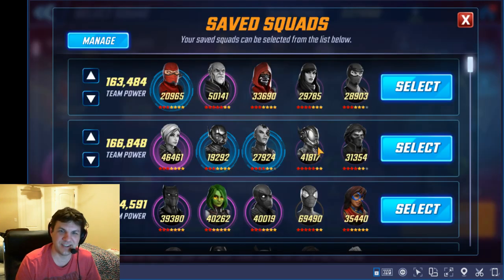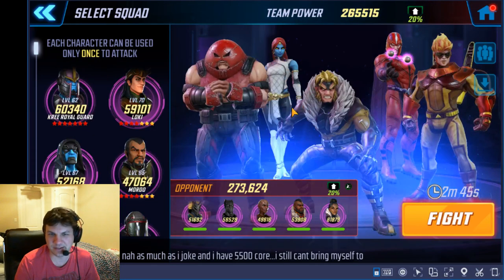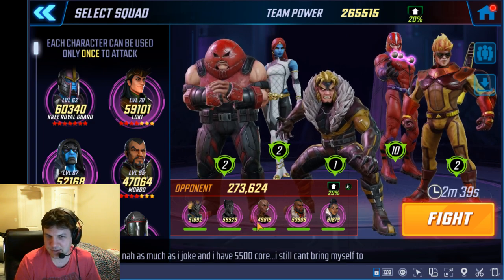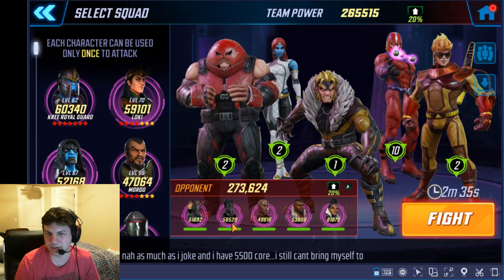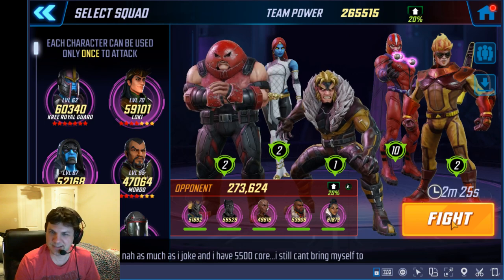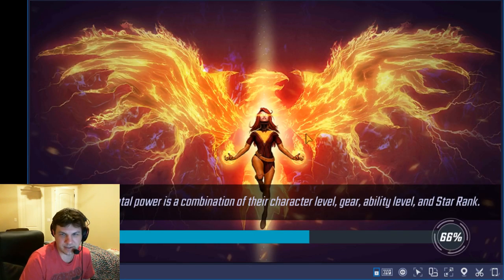So 273k Wakanda with a really high Shuri at 61k is pretty big. And then of course all the assists from M'Baku, but she's pretty low on this team so she should be pretty easy to take out. The kill order is going to be Shuri, then Okoye, then either Black Panther or Killmonger, then dealing with whatever M'Baku taunts. They have Deflects up, so this will be a little bit of a challenge.